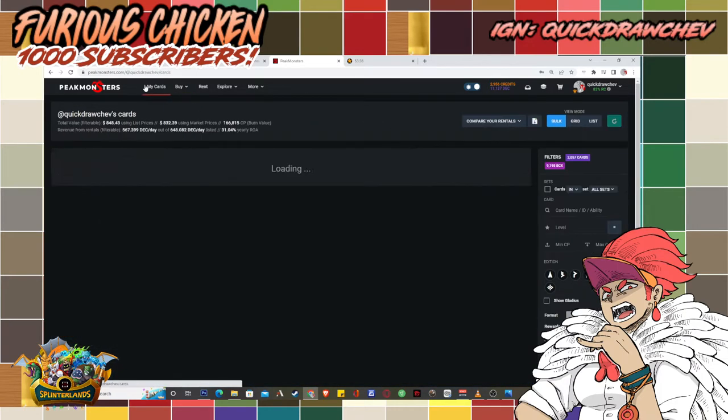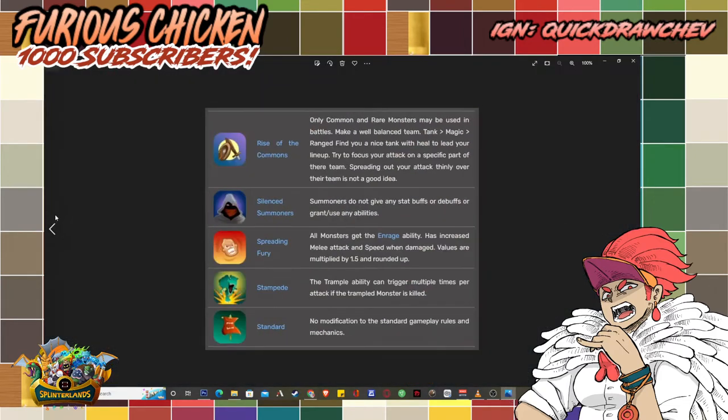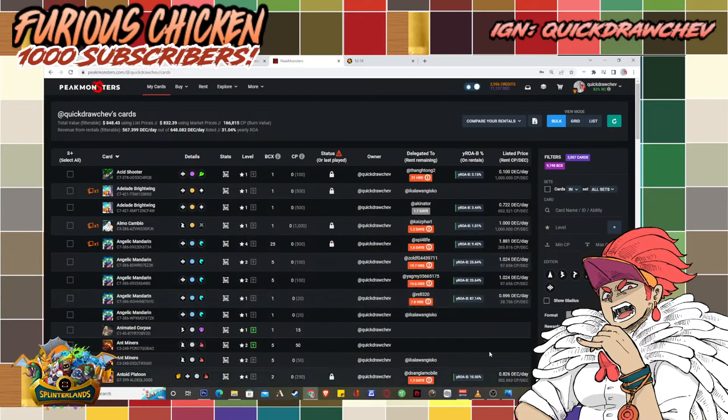Now onto the main strategy. Those were just teasers — those are not the real strategy we use for the Armored Up rule set. Because why worry about armor if you can just navigate around it? Like I said earlier, the only damage that armor negates is melee and ranged. So there's one kind of damage in Splinterlands that armor totally ignores, and that is magic. And that is what I really want to share with you today. If you have the Armored Up rule set, I want you to take advantage of magic damage.